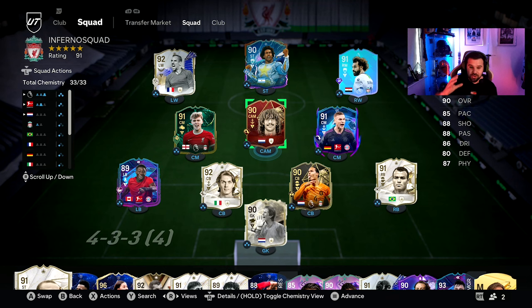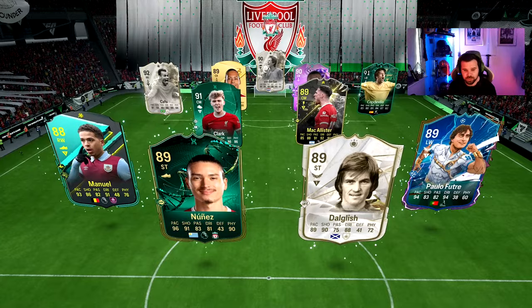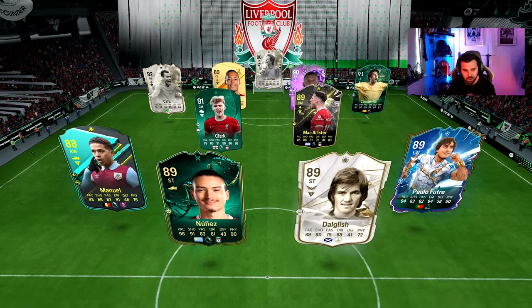Now let's get on into the gameplay review of Ruud Gullit. If you do need coins to go and buy yourself a Ruud Gullit, check out our sponsor You7buy.com and use code Josh97 to get yourself a cheeky 6% off at checkout. All the links you need are in the description below.